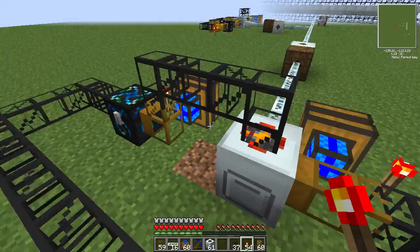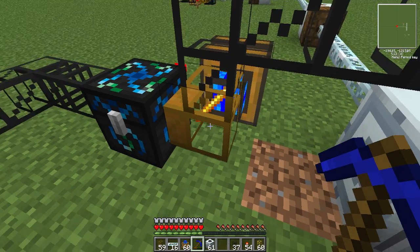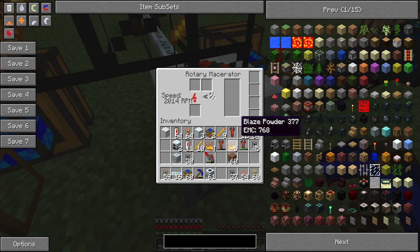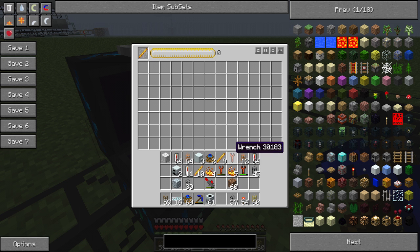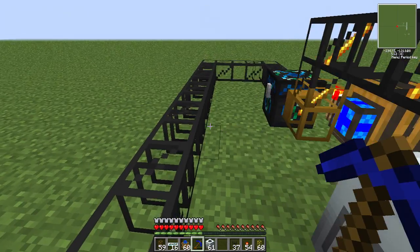Alright, you're almost done. All you've got to do now is put a few blaze rods in here, or anything you want to transfer — anything worth a lot of EMC, maybe a diamond or something. This is how it works: every time you macerate a blaze rod, it creates five blaze powder, as you can see. That has an EMC value of 768, and a blaze rod has one of 1,536. So you're thinking — wait, that's not right, that's way more. And you're right. This can make almost three blaze rods just from one. Then it sends it back into the condenser, and you've pretty much doubled your blaze rods. You just keep doing that until you have as much EMC as you want.